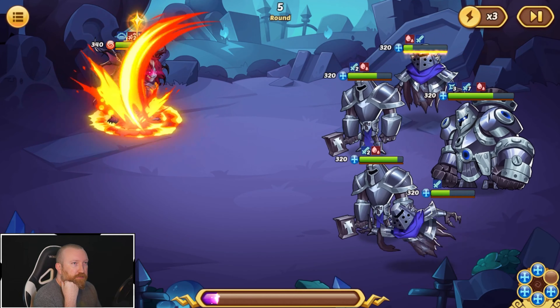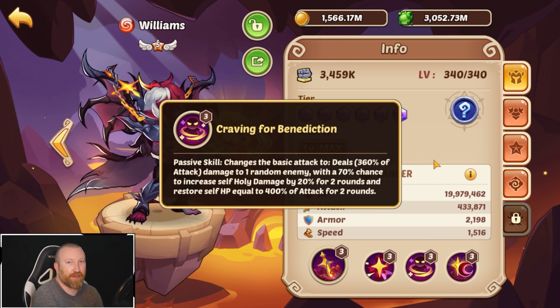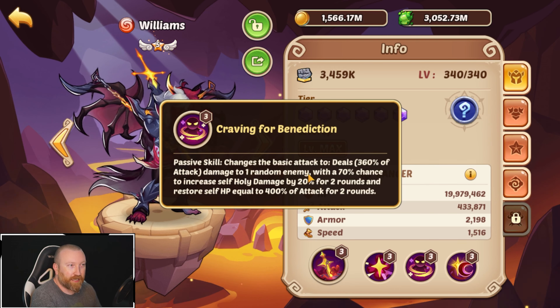Is he actually not healing from the backrow hits? Right there you get a small heal and then probably at the end of the round we get another heal — yep, there's that other heal and then the active skill. No, that was definitely a heal right there. So the good part is he does have survivability, which probably means you can run him in a more offensive build that doesn't require as much damage reduction.